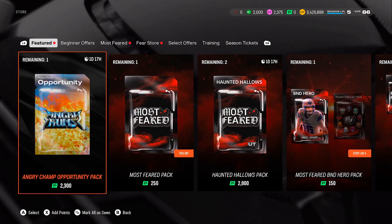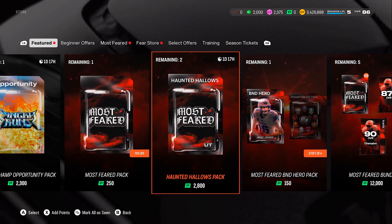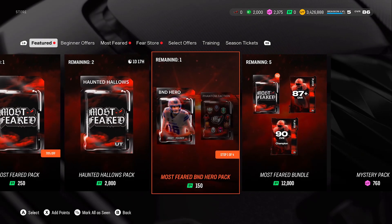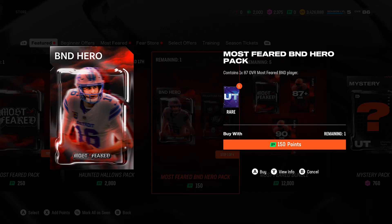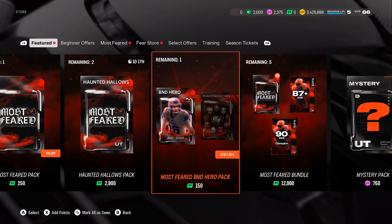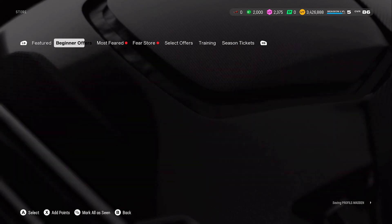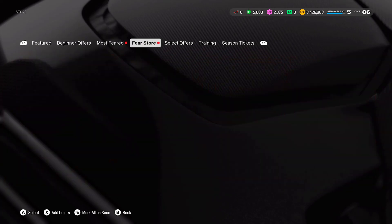Looking at the store offers: there's an opportunity pack option, and a 2x 82 plus for 250 — not bad but I won't get that. There's also a 150 pack that contains one 87 overall Most Feared pack. For 150, if it's only BND, it is still worth it. I'd recommend that one if you have a little spare currency you want to spend. I won't be getting anything beyond that.